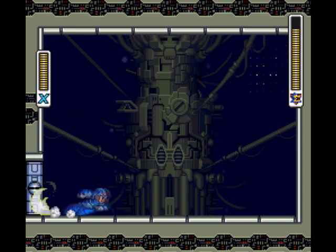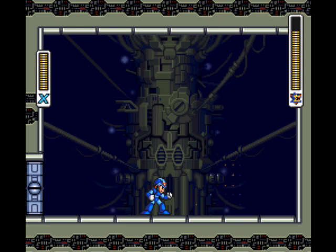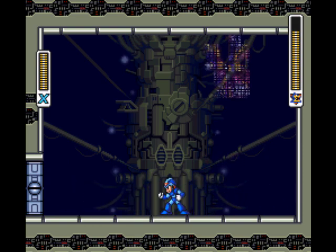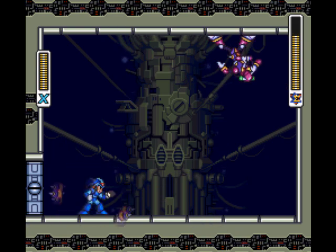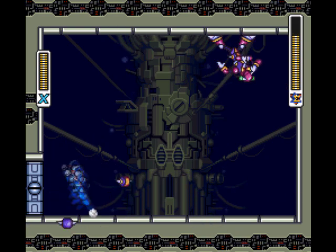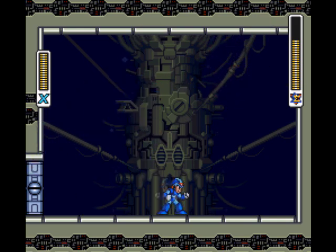Those are his shurikens, as well as his ability to jump at you. He can also jump from the top to the bottom, or the bottom to the top. His scorpion tail will try and catch you. It'll always stop before it hits you though, and that's when you want to avoid.